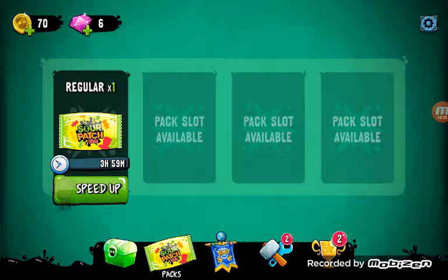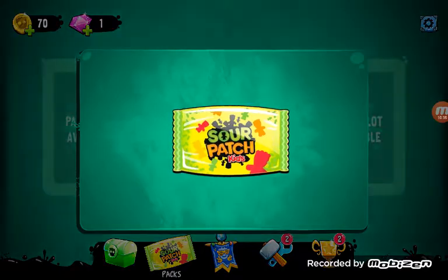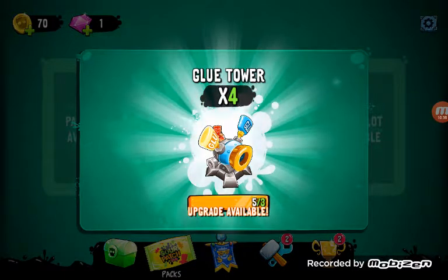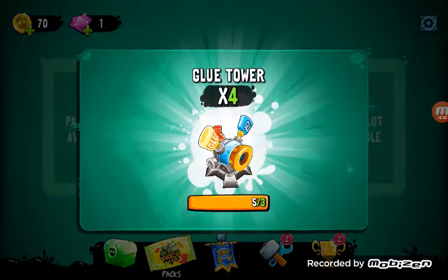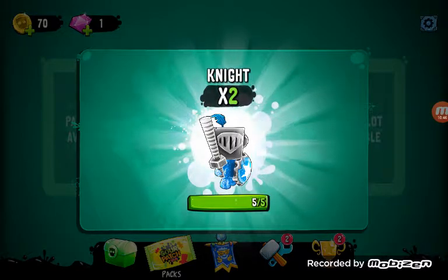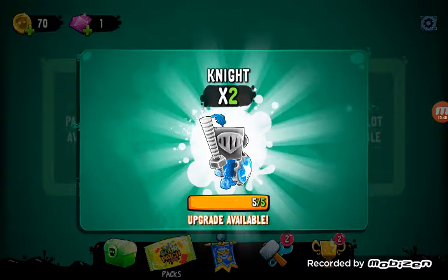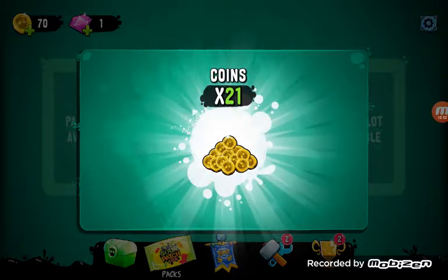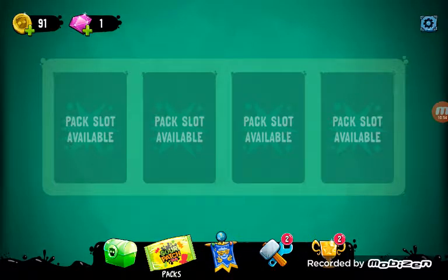I'm just going to do it. Let's see what I get. Awesome! Yes, I can upgrade it. What else? Knight — yes, my knight is upgraded. Good. Point 21 — that's a funny name.